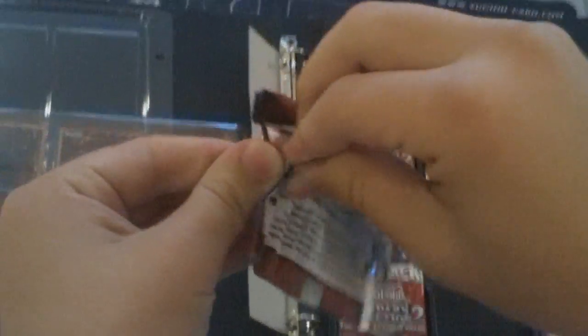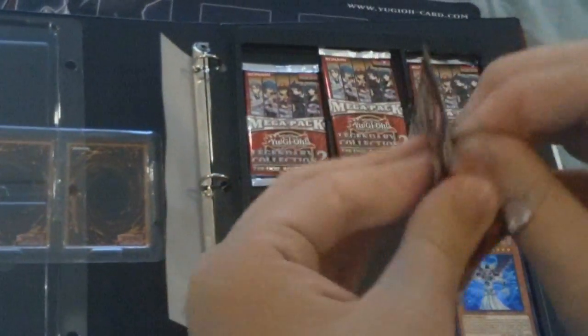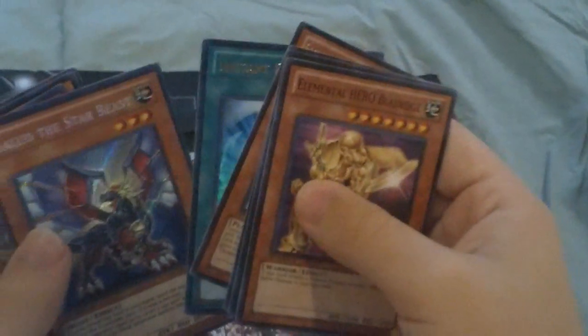First Mega Pack. Blade Edge, Venom Swamp, Instant Fusion, Gallus Starbeast, Elemental Hero Woodsman — that's cool.